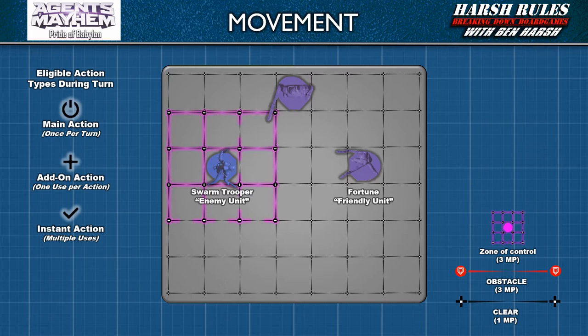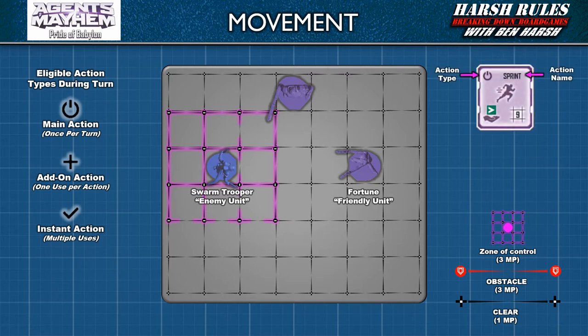For our first example, let's look at Hollywood's sprint action. To sprint, first the player pays the action cube cost. The cost is indicated by an open hand symbol and the colored cube symbol above it. Sprint costs 1 green action cube. Therefore, the player removes 1 green action cube from their elite player board's well and places it back into the general supply. The hash square icon next to the cost tells the player the number of movement points they can spend. As you may remember, 1 clear line or clear symbol costs 1 movement point to cross. Therefore, the miniature can move across 9 of these to enter a new space.